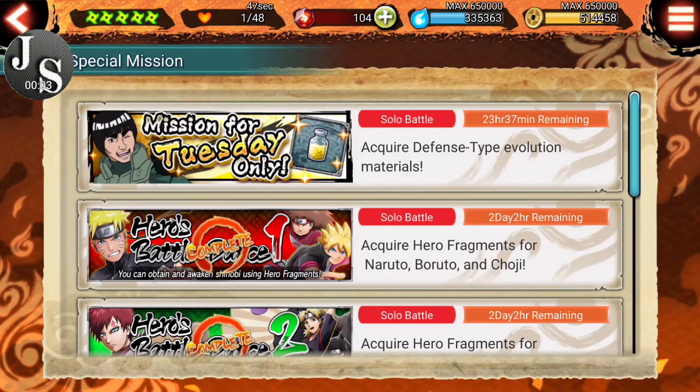Hey, what's going on there guys? Welcome back to another episode of Naruto Cross Boruto Ninja Voltage. My name is Jonathan Snow, and today we're going to do some missions. You can see today is Tuesday, so that means it is yellow.